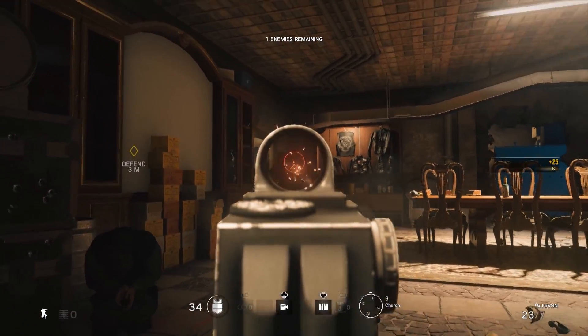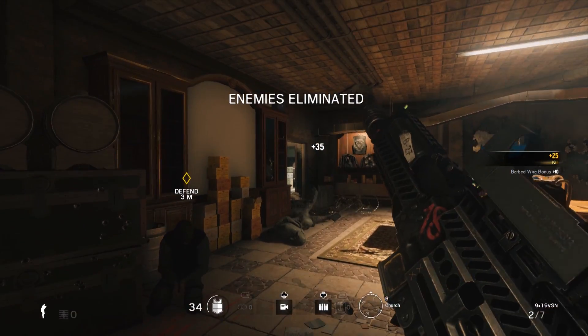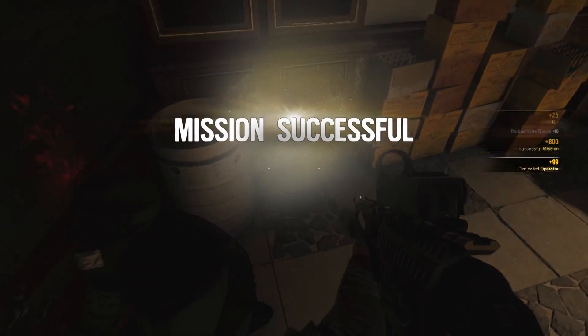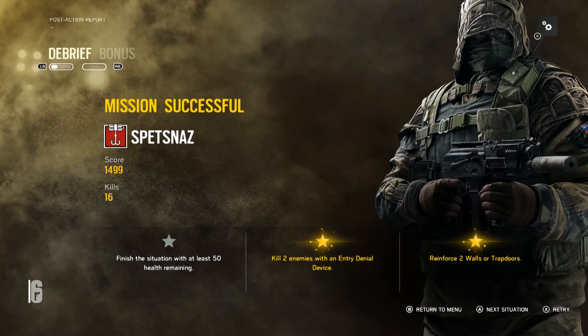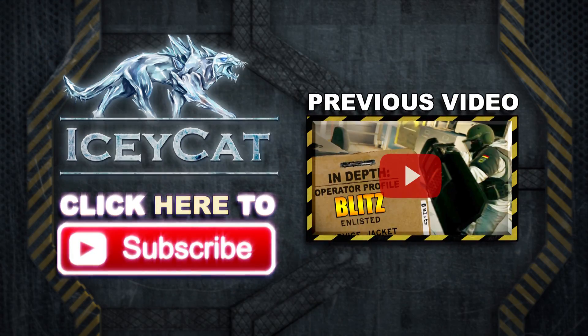All right guys, that's been our look at the single-player walkthrough for CapCan's solo mission on the Biker Club map. Next week, we'll continue to take a look at more in-depth operator profiles, as well as another solo mission walkthrough. To stay up to date on all the latest tips, tricks, news, and information for Rainbow Six Siege, please like and subscribe. Thanks for watching — we'll see you next time.